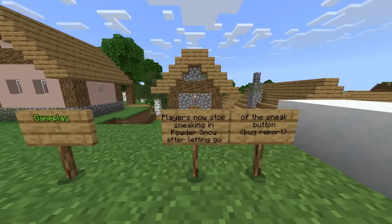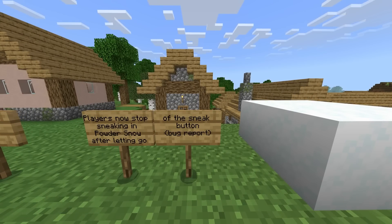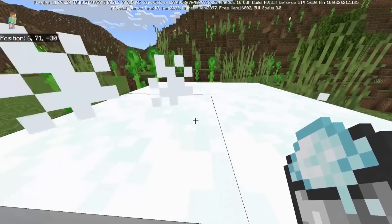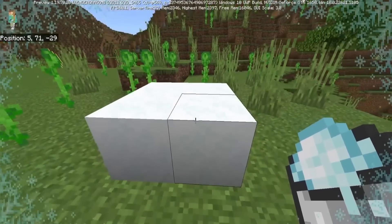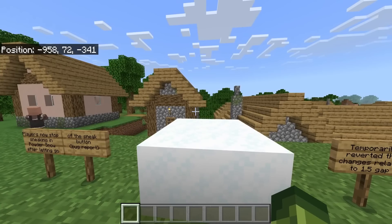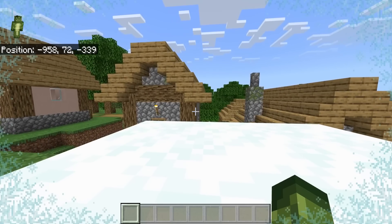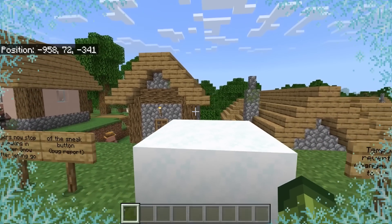Players now stop sneaking in powdered snow after letting go of the sneak button. There was a bug report where players cannot stop sneaking in powdered snow. When players were crouching and let go of crouch, you would be permanently crouched inside of the snow. It's been fixed today. If I go inside here, you'll see that I'm crouched in the top left with my little guy. When I let go, I can actually let go and be uncrouched.